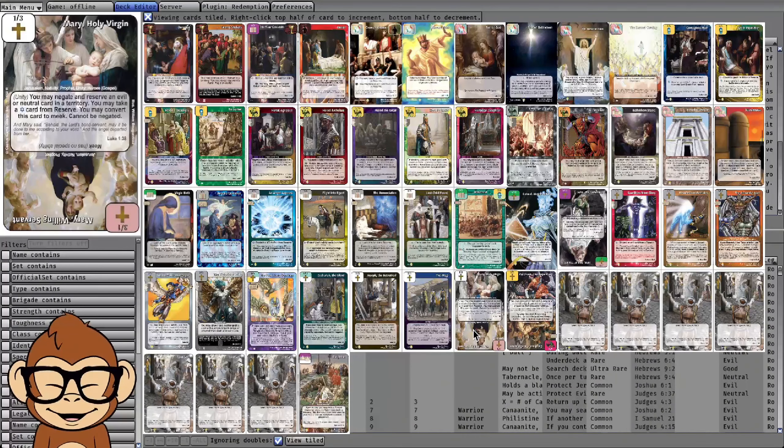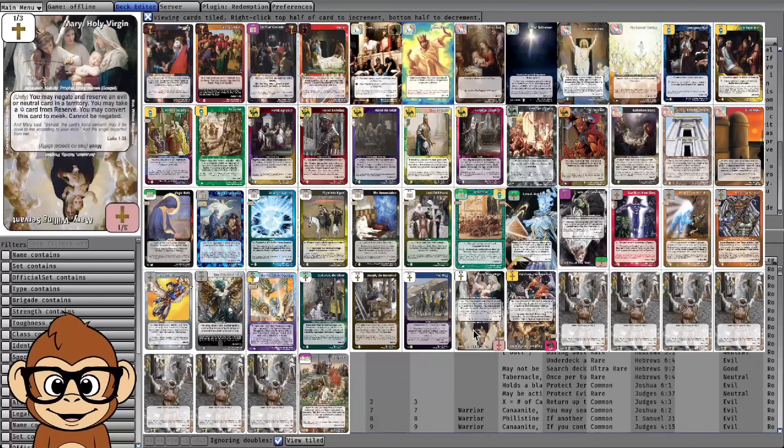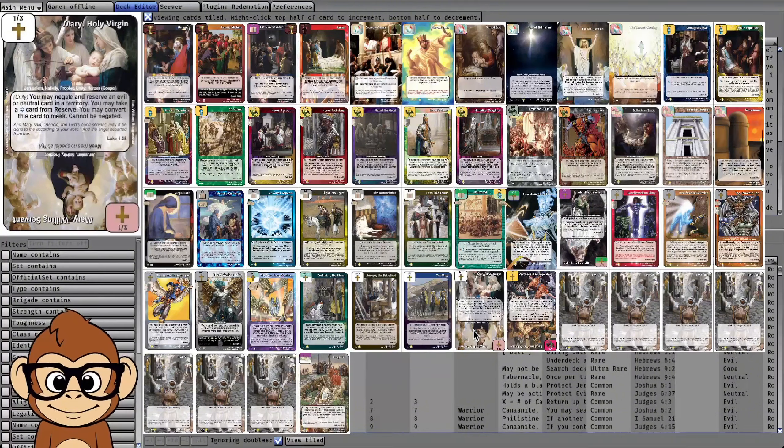Overall the deck felt like it could consistently get Burial plus Harvest Time off by turn two or turn three, and against some decks that's just game over. In playtesting I'd have like three draw-worth of turns where I knew I wasn't going to be drawing lost souls, with multiple sources of hand and deck protection out — it felt pretty strong. I ran the mirror match versus the stock Nativity build and this deck was absolutely dominating it.